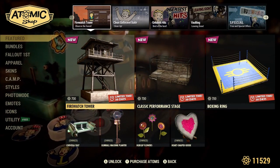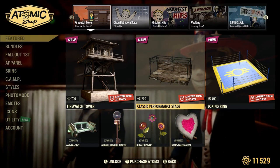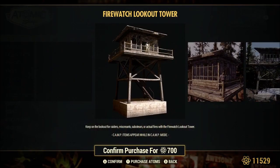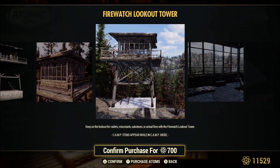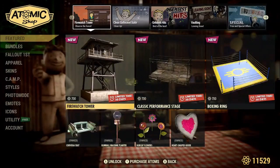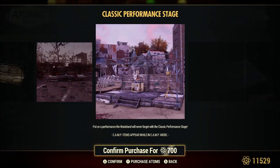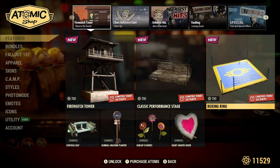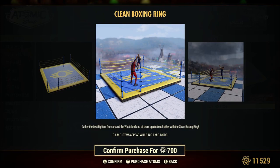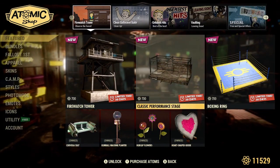Welcome, I'm Decoy and today we're going to be checking out all three of the new items in the Atomic Shop: the Lookout/Watchtower, the Classic Performance Stage, and the Boxing Ring. Each of these are 700 atoms each, which is kind of weird that there's not a little bundle where you could get all three slightly cheaper. We're going to go through and check out each one, because the pictures in the Atomic Shop don't always do them justice. Let's hop into the game and start taking a look.